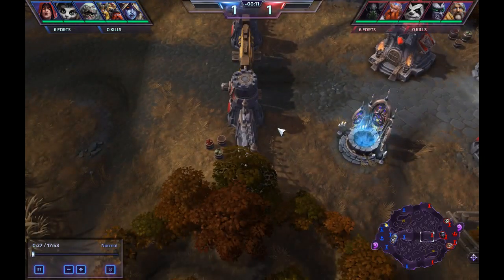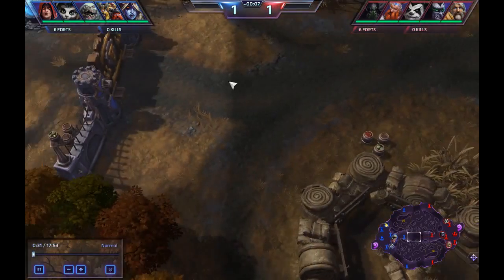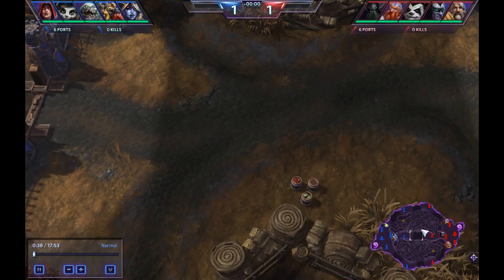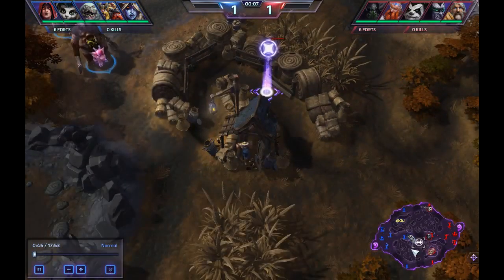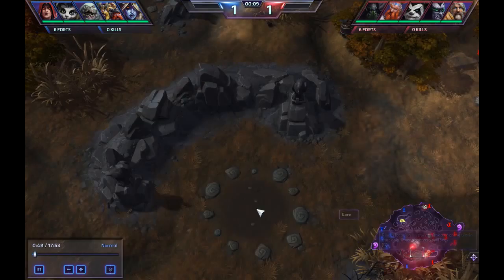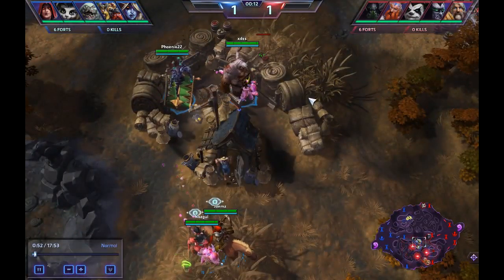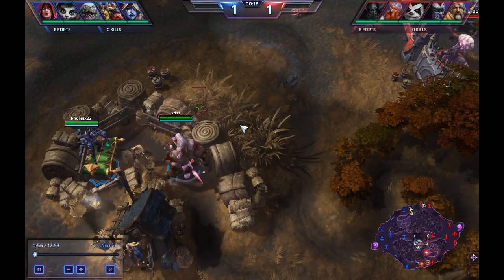The bans were Diablo and ETC, so this is why what would be considered meta is not being used quite right. So yeah, this is Mercs' Cursed Hollows. Essentially how this works is tributes get spawned at certain points within the game, as you can see in these little circle areas. When you get three, it curses the enemy team, creating minions to have only one health so you can push down a lane.